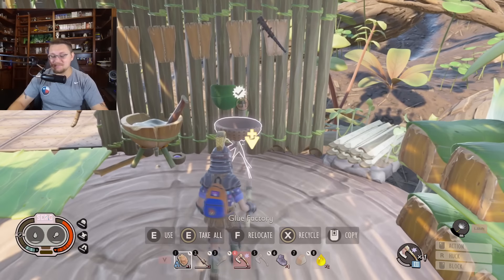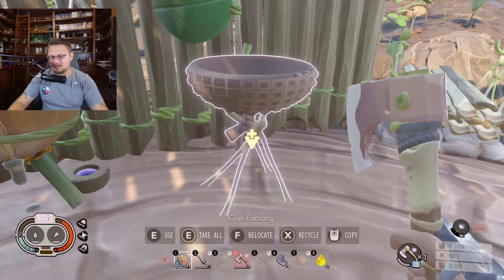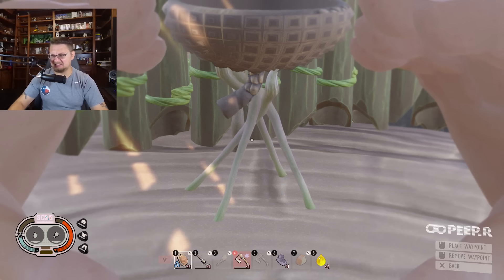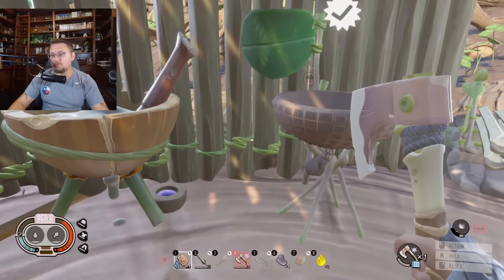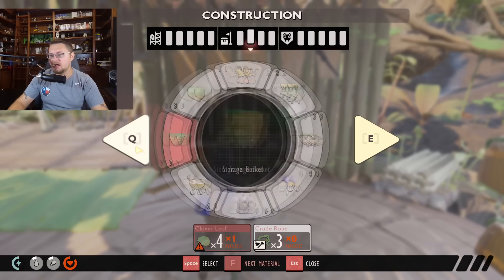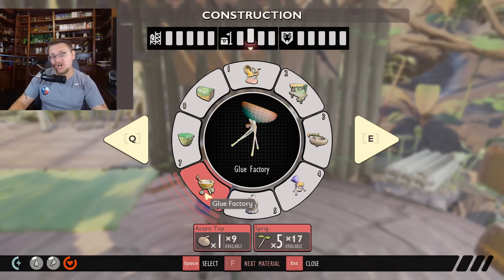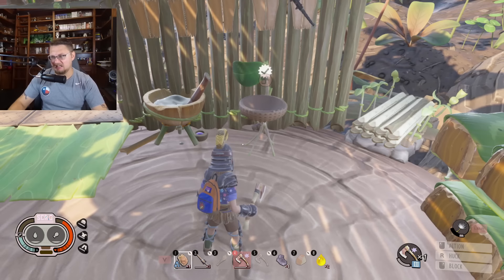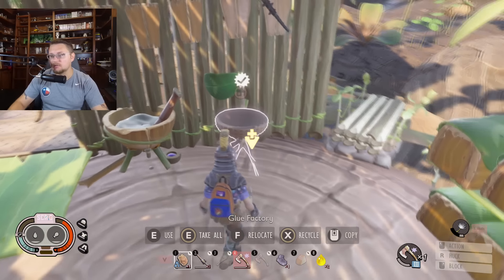It's the old smoothie station - look at it, it's so cute. Except the legs move, and I'm really uncomfortable with the way those legs are moving. I don't think that's supposed to be doing that at all. The new glue factory recipe is actually super simple right now: it's one acorn top and five sprigs. I think the artwork is going to get changed. If they're not going to change the recipe, they definitely need to stop those legs from moving.